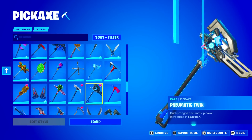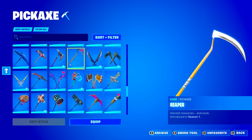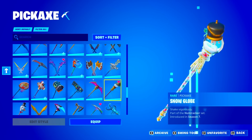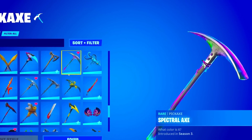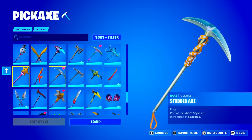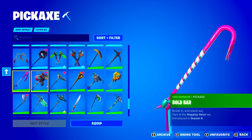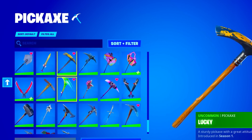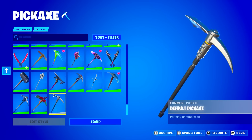We also have the Cat Claws, Chill Axe, Close Shave, Crowbar — which is a rare pickaxe — Josie, the Twin, the Peppermint Pick. Then the Scampi, Shooting Star, Staff Smash Up, Snake Bite, Snow Globe, Solid Scratch, Sparkle Scythe, the Spectral Axe from season three, and the Studded Axe. Getting into the sweaty pickaxes — the Vision, the Bull Bar — this guy must have been a pro player. We end with the Rainbow Carver, Throwback Axe, and the default pickaxe.